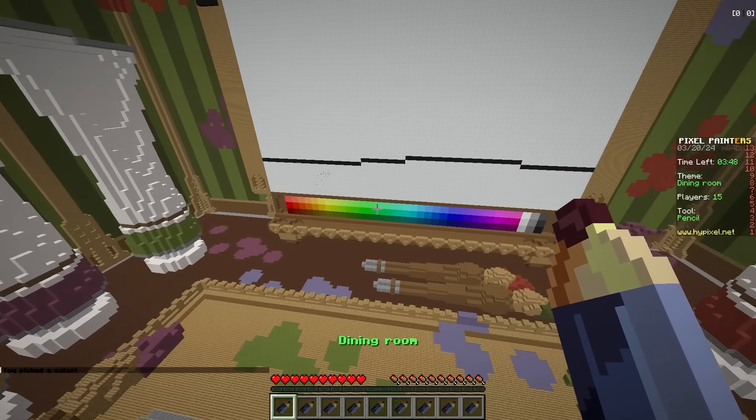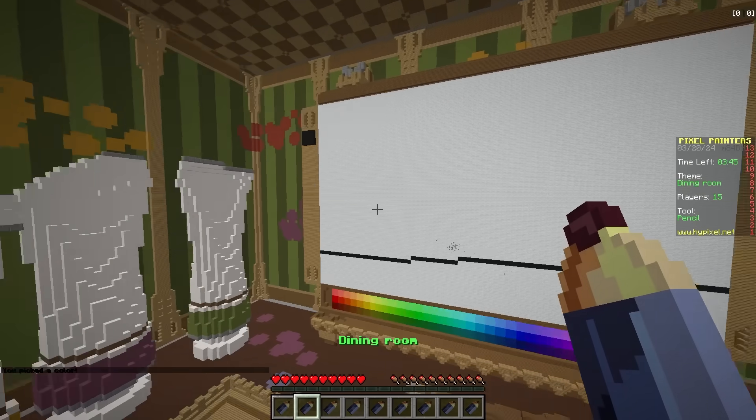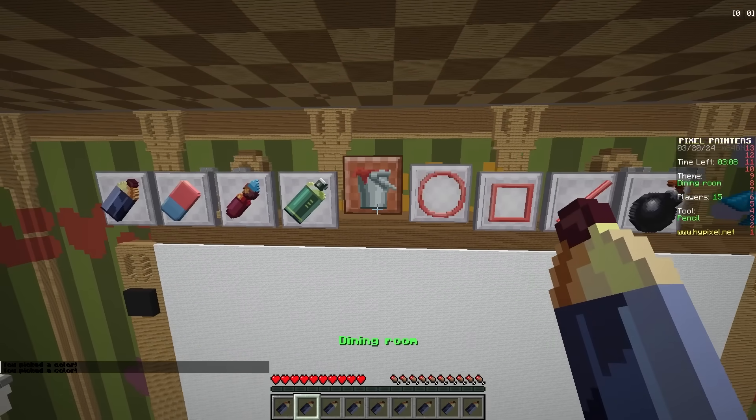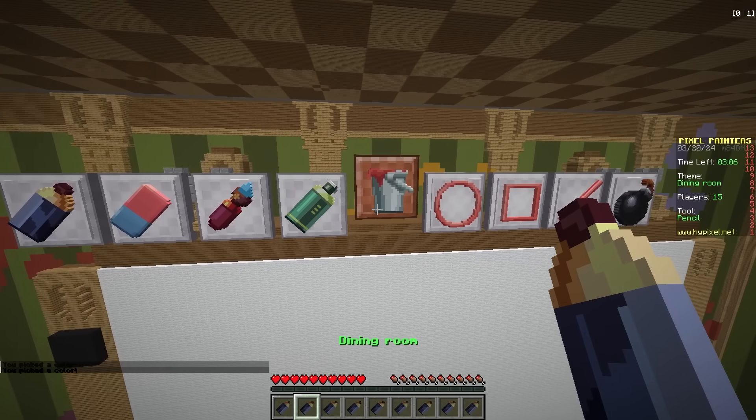Is there a way to change to a paint bucket or do I only have a pencil? Yeah, there is - there's a fill tool. I only have pencils in my inventory. You gotta change it. Oh guys, I see the selections now - they're popping up. Okay, I got the paint bucket right here.